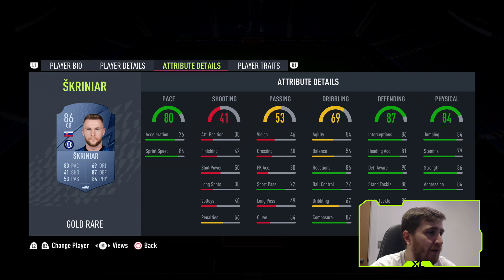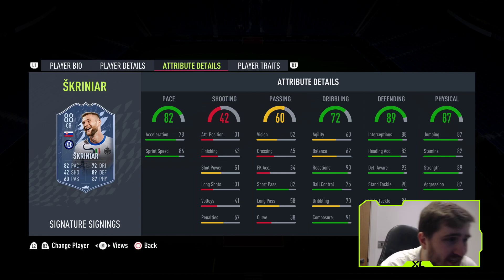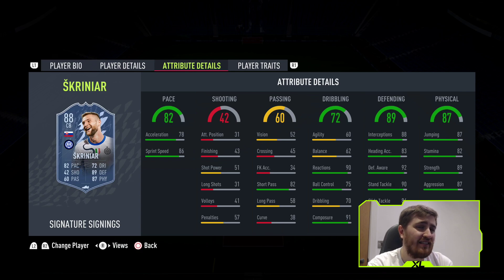Skriniar — I wish they'd given him more pace. If he went to 85 pace, he is a top, top-tier centre-back. He's still pretty good — tall, good weak foot, very good physically. His defending is up there with some of the best in the game. With a shadow, you're getting 98 interceptions, 97 defending awareness, 99 stand tackle. The 82 pace isn't as bad because the 86 sprint speed turns into 96 with a shadow. Very solid card, but needed 3 or 4 more pace to really push it to the top end of centre-backs.